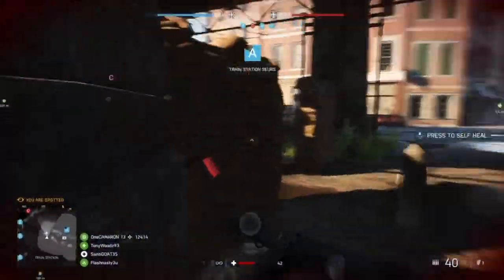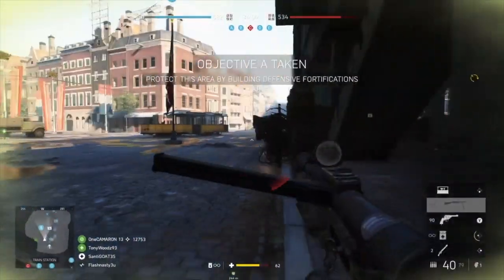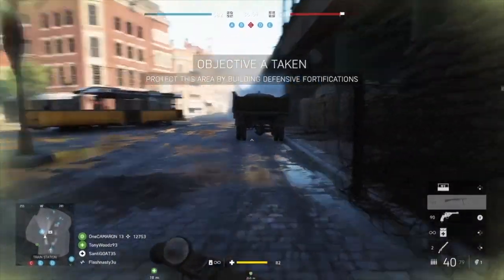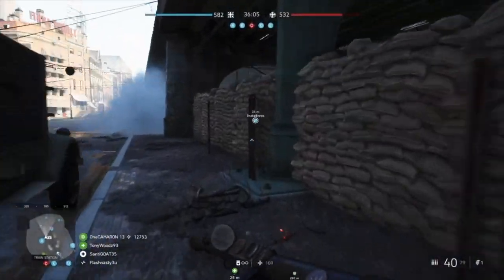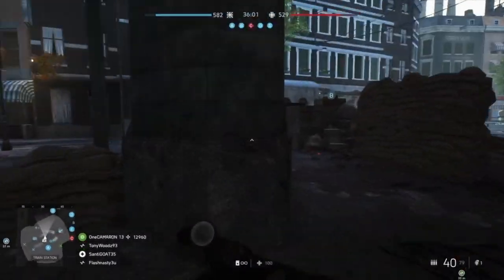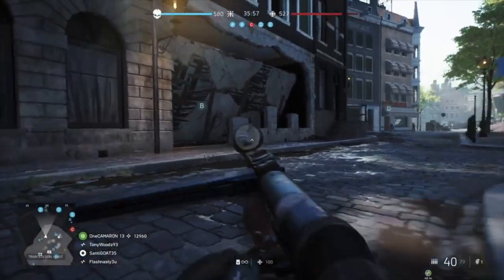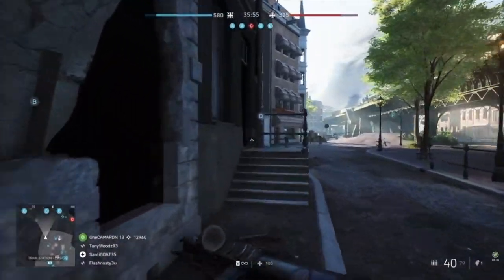Get some cover. Now, this guy right here on the other hand — he shot me from the front, and I can peep where he's at, so I said bet. I got him. Right here is a good time where I can push because, like I said, I'm pretty aggressive when it comes to playing. So I went to the left-hand side to get some cover and pushed this guy. Sure enough, I did it.